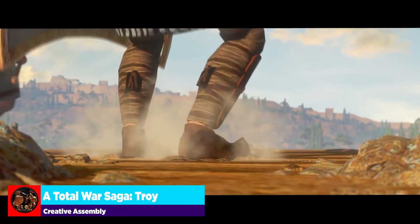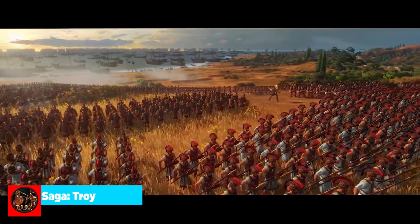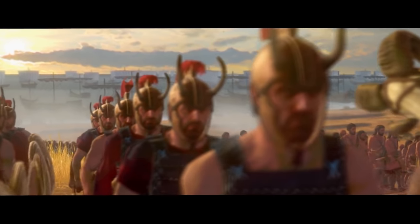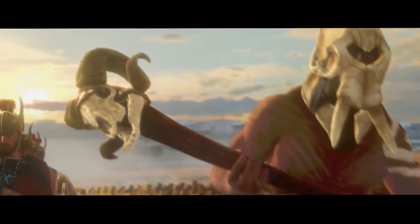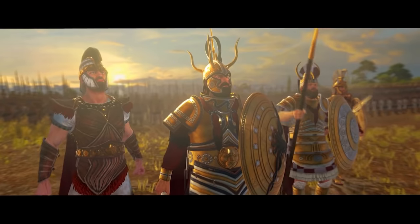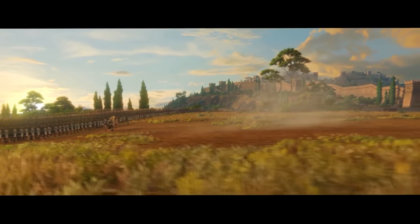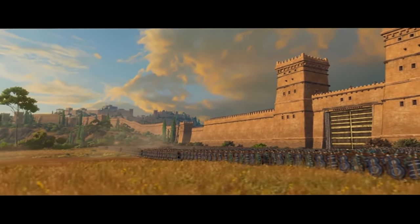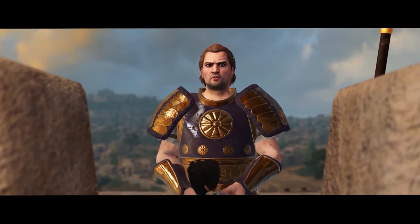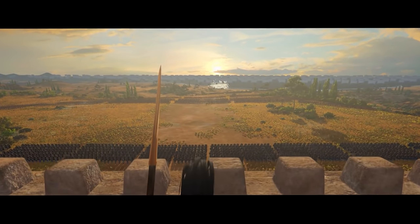Welcome to this two-part series on starting your first campaign in Total War Saga Troy. With eight characters to choose from, it can be hard to decide which of Homer's many heroes you want to conquer the Aegean with. In video one, we will be discussing the Danaans — the mighty Greek heroes of Achilles, Menelaus, Agamemnon, and Odysseus. Every character has two mechanics that are entirely unique to that hero, and help to color your campaign as you conquer the world of ancient Greece. Together we will discuss each hero's mechanics at a high level, and I will give you a brief overview of the campaign's playstyle, starting with the mighty Achilles.